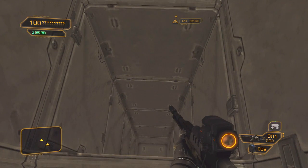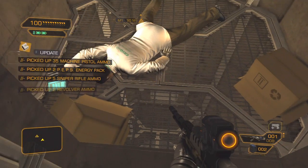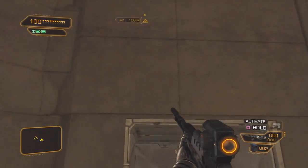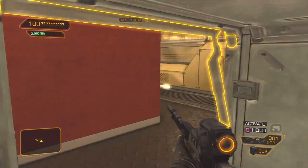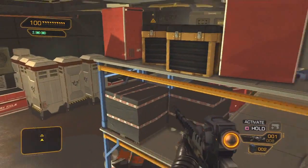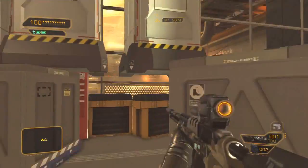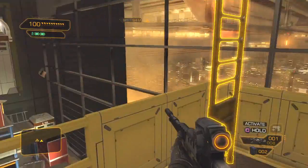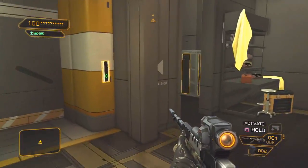What did I just activate? I guess I can pick all this up again. We've got to go back up again - that's okay, I made myself a nice path. Keep jumping, keep jumping. Okay, finally let's use this elevator.